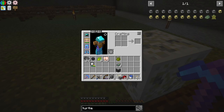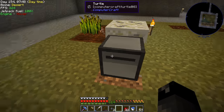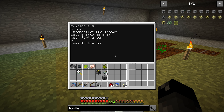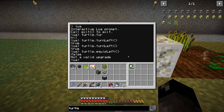Then I noticed ComputerCraft is in here — turtles! It's been forever since I used one of these. A turtle is like a remote-control robot computer. We can go into Lua, do turtle.turnLeft to face the correct direction. Then I tried turtle.equipLeft — if it could equip the wand this would work, but it says it's not a valid upgrade.